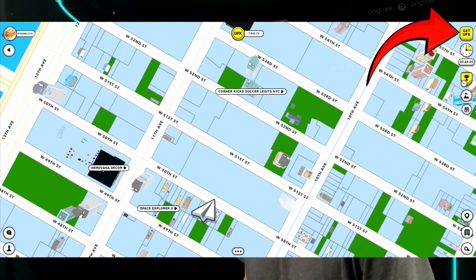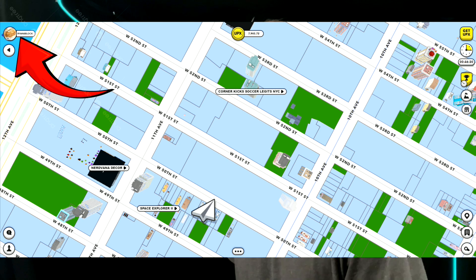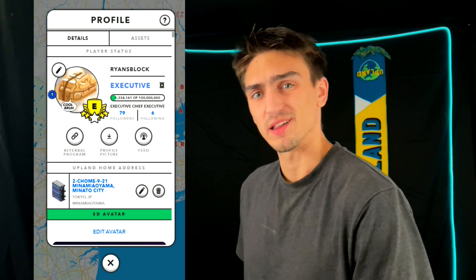The Get UPX button is the shop in Upland. Your name in the top left is actually your profile — you can click on this, though there's a whole bunch of buttons here that aren't really that useful yet.